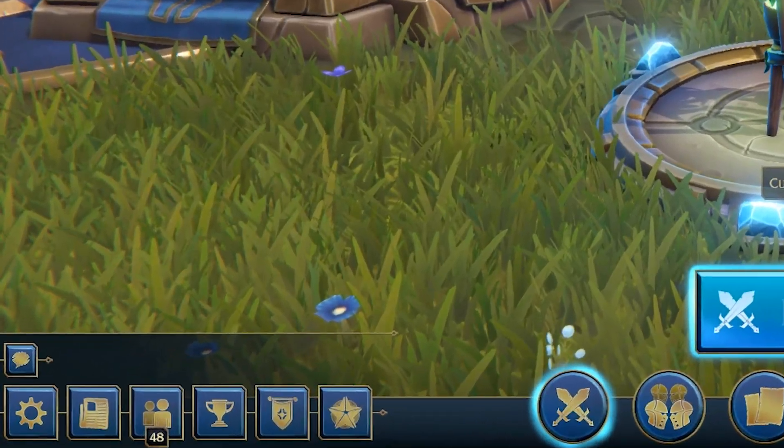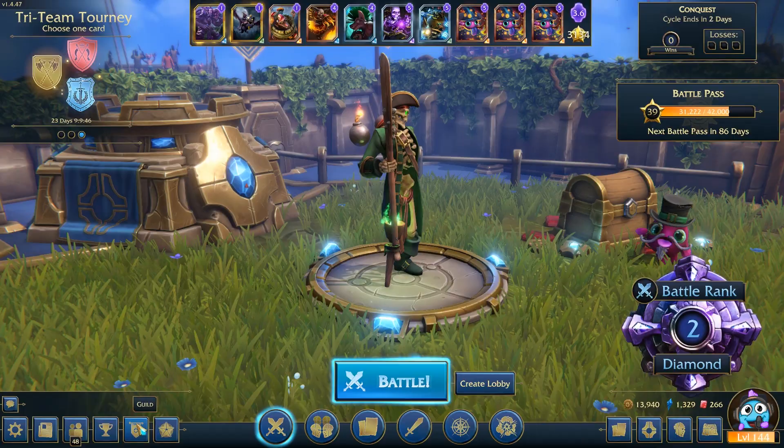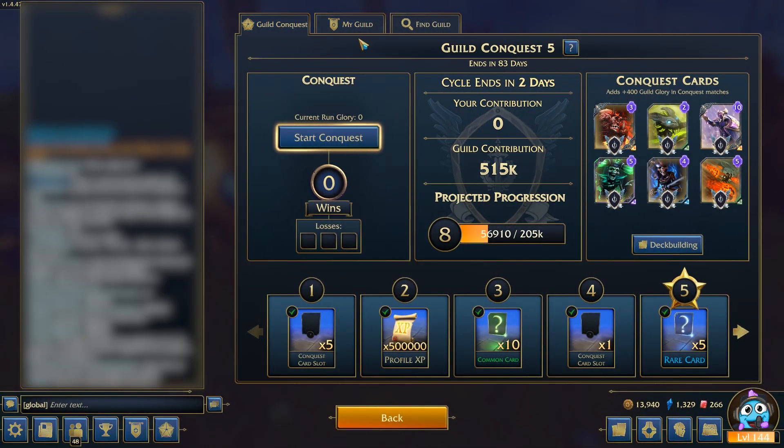Alright now, let's get into the tutorial. In the bottom left corner, the fifth one across, it will have a button that says Guild. Click on the Guild button. There are three buttons at the top: Guild Conquest, My Guild, and Find Guild.